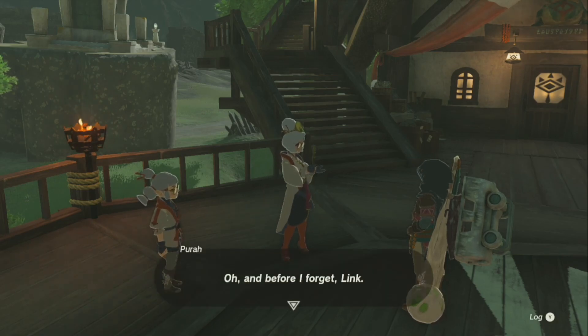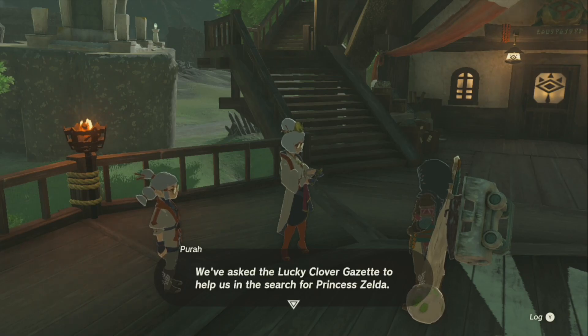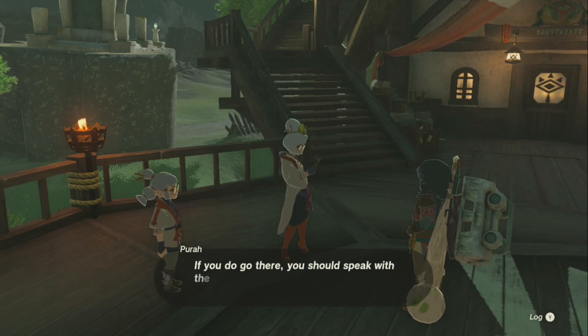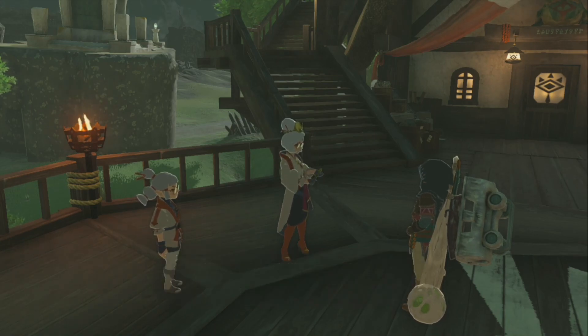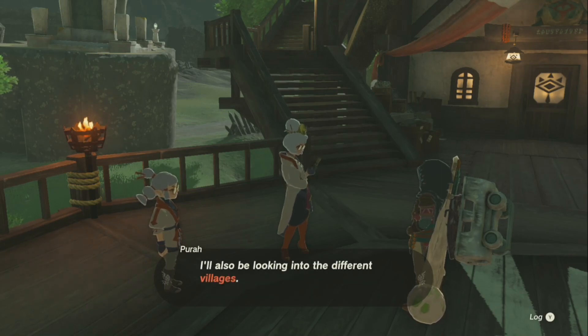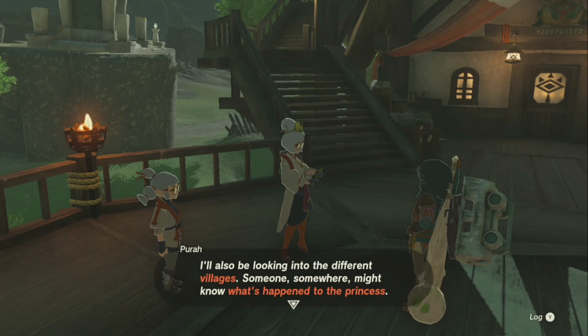Before we go, we've got the Lucky Clover Gazette — there's a storyline for us to do. You work for a newspaper trying to find some info on Zelda, and it's actually really important because that questline is what unlocks the questline to get the great fairies for armor upgrades. I highly recommend we do that one too.